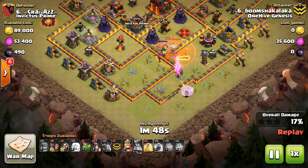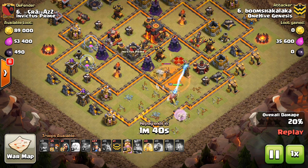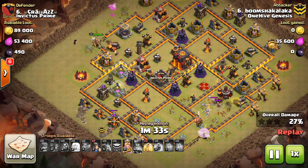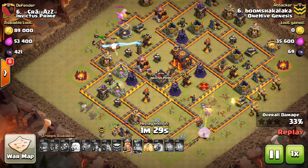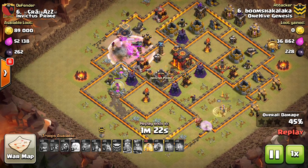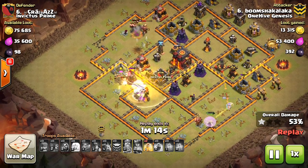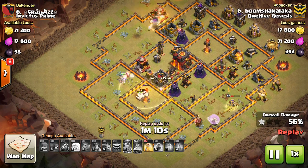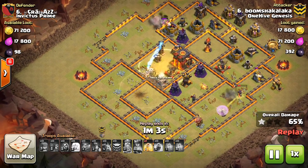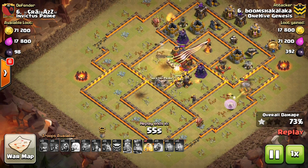Boomshackalack comes in with a Queen Walk miner attack. The queen gets great value — takes out the CC troops, the enemy heroes, quite a few defenses. Even though both Infernos are up, Infernos aren't that big of a deal for miners — they can get through them much easier than bowlers or Valks can. He comes in on the other side with the king. One thing you want to do is make a runway for your miners — just make a nice long strip. They're not good at curving around a base; they're kind of a north-to-south troop, similar to Valks. Because miners don't adhere to walls, they move in a straight line.